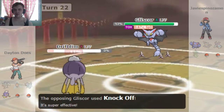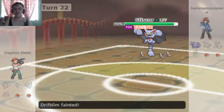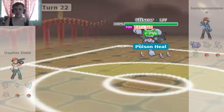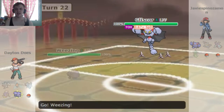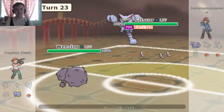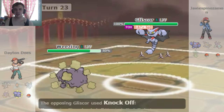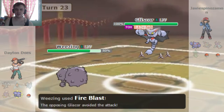He's able to knock out my Drifblim. So this match is all of a sudden taking quite a swing. Now he's got three Pokémon — that fucking Gliscor, such a pain in the ass — and I've only got two pokes left. So we'll send out the Weezing, who has Fire Blast and Pain Split. Couple of cool moves. Sludge Bomb's not going to be able to hit this Gliscor, and neither is Fire Blast because I missed completely. We're so fucked.